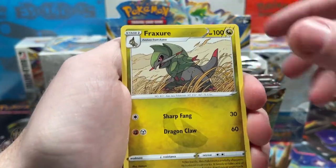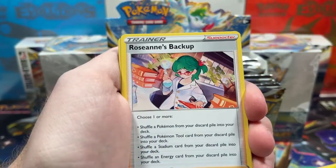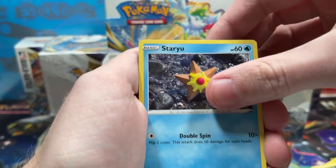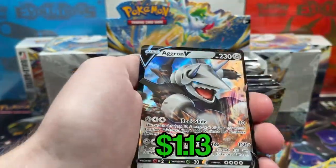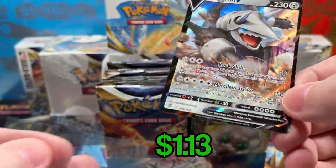I haven't even pulled a character rare card yet, so hopefully we can get a couple of those in today's video. Let's get right into it. We've got a Riolu, Starly, Reverse Double Turbo Energy, and an Aggron V. First pack magic with the Aggron V pull.